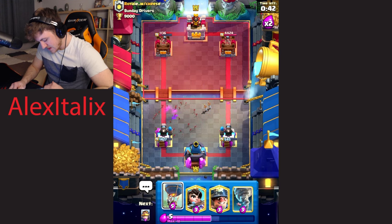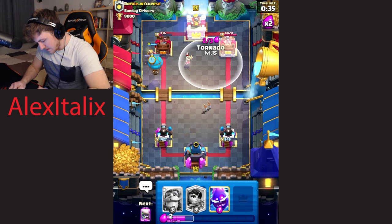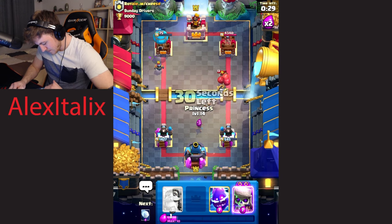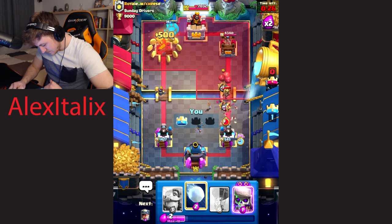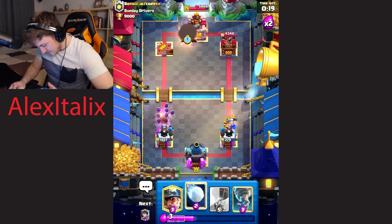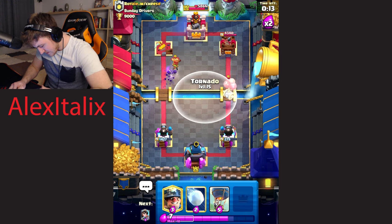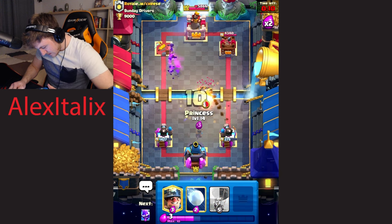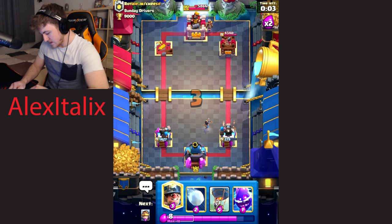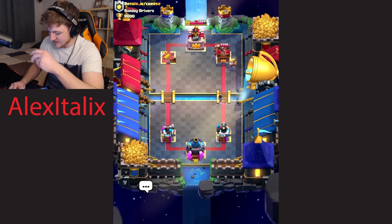We actually did somehow defend. I'll put my balloon down and I'll put my miner like this. Maybe we can put the tornado like this and pull the little prince to the other side. I'll put my E-Spirit down like this, and I'll put my skeletons down like this, and somehow we're defending right now guys. Can I take out that last skeleton? Okay, let's put our tornado down. No way we defended that guys. Oh, that was an insane defense — I don't know how we defended that. GG there though.